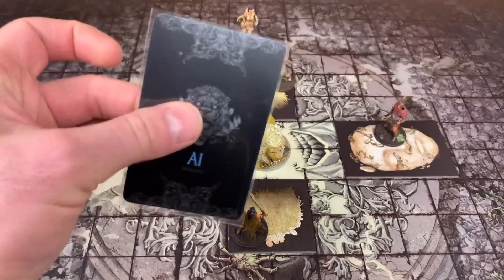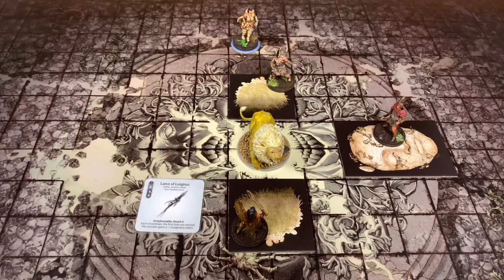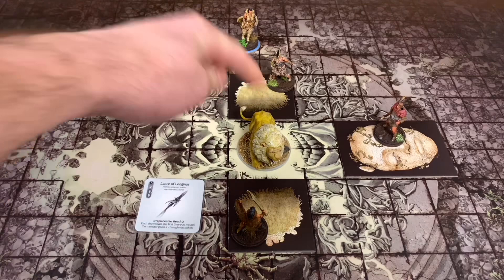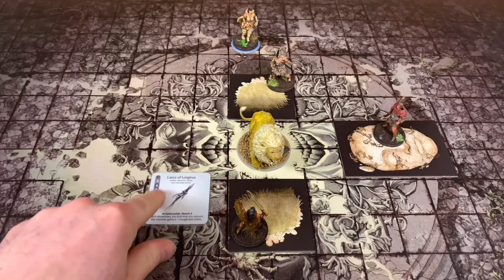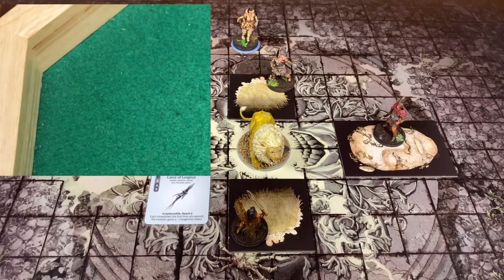We're going to take a wound and put it into the wound stack, and move on to our next character Breck. Breck is going to use his Lance of Longinus. It does have a reach of two, so he's able to attack. He needs a six plus, but he does have plus one accuracy, so he only needs a five plus.